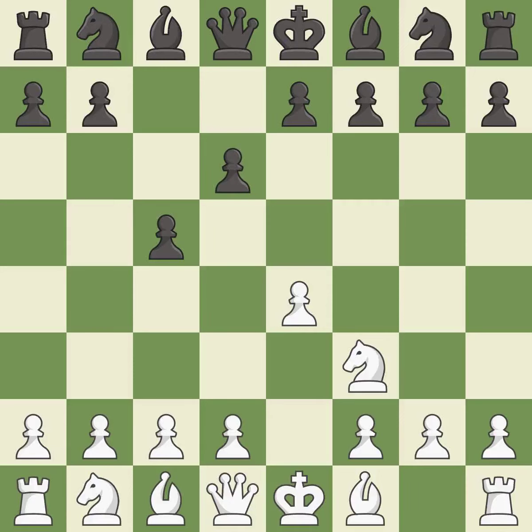d6 opens up the light-squared bishop and prevents white from pushing the pawn to e5 after black eventually plays Nf6. d4 offers to trade the d-pawn for the c-pawn, giving up a center pawn for more active pieces. cxd4 gives black two central pawns versus one central pawn for white.